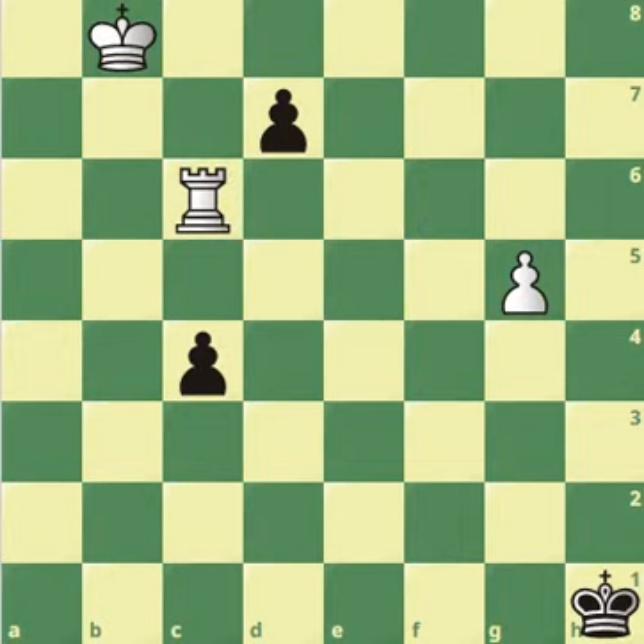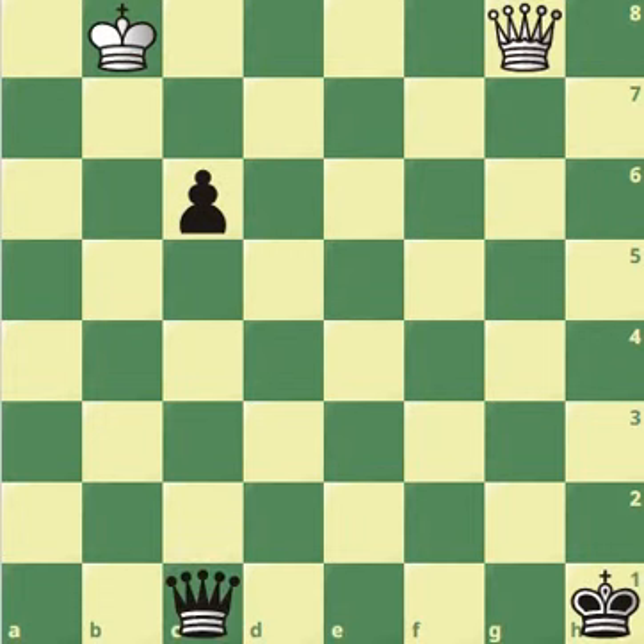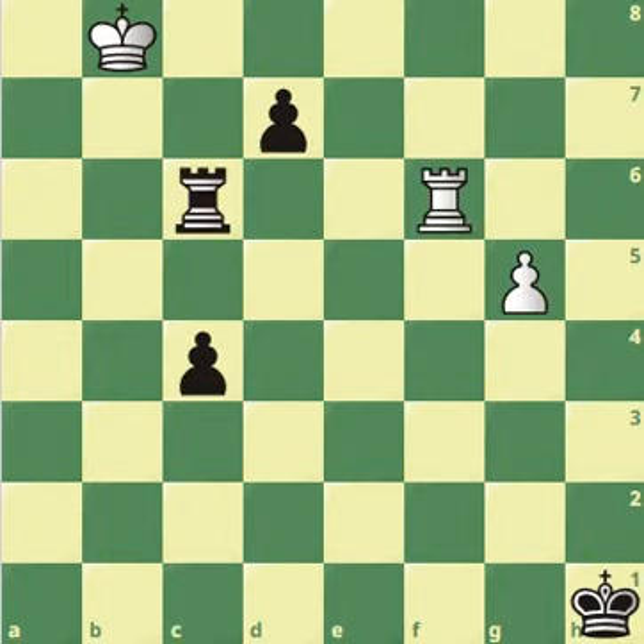If you believe you could just swap rooks, you're wrong. Rook takes, pawn takes, and now your pawn is simply going to get to the promotion square whilst the opponent does the same. This is actually a draw — and you've got to be careful because the opponent has an extra pawn, although it should still just be a draw. Definitely not a win. So where was the trick?